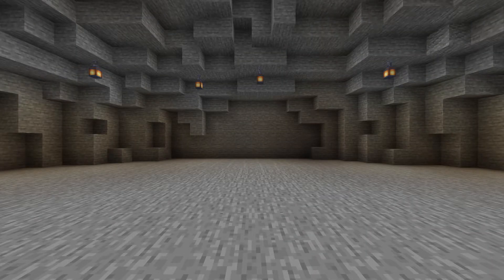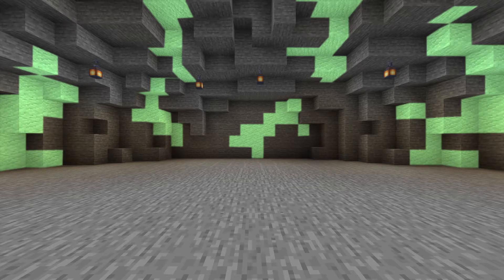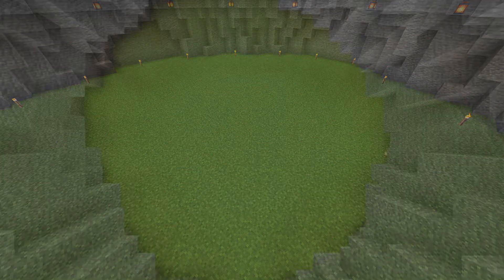It looks a bit flat, it looks a bit plain. So what you then do is go around and add some patches of andesite. Now dirt floor. Now the grass has grown.